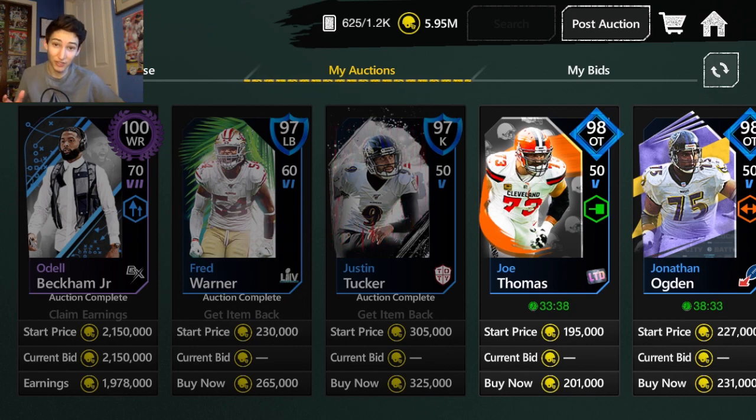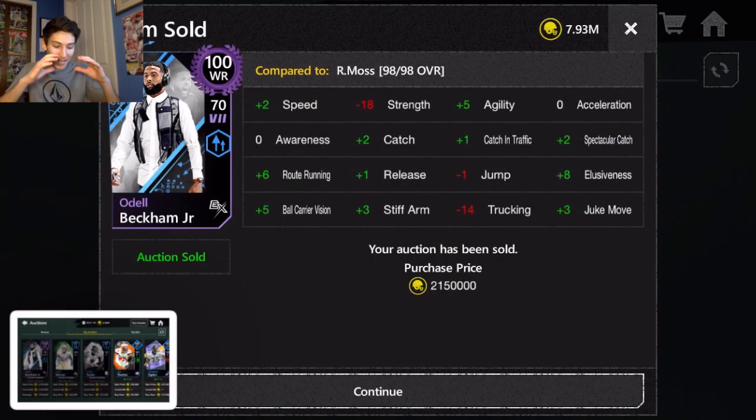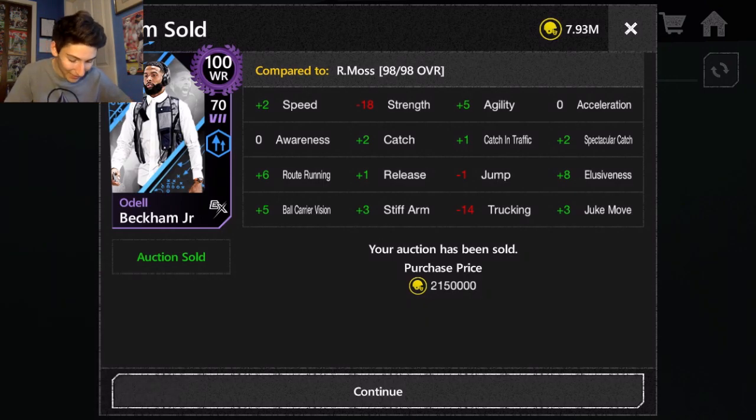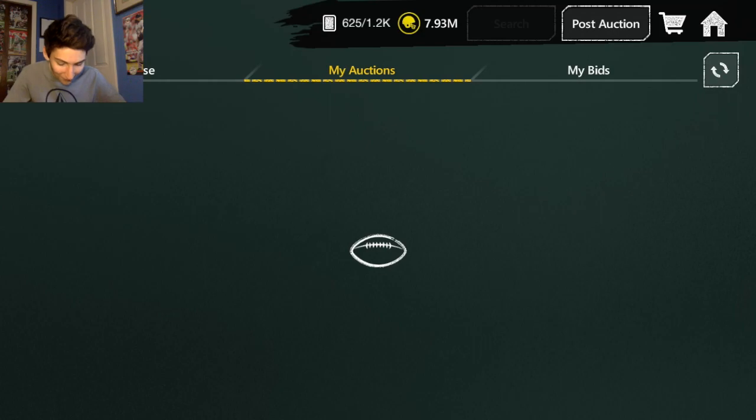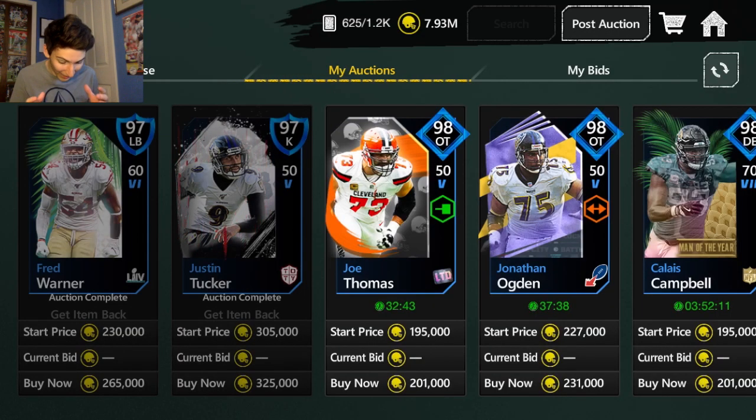My plan right now — the main reason I did this is I said I can get a receiver who's just as good for less coins. Off of this Odell I've made 512,000 coins. I'm now planning to either get a grandmaster receiver or get the evo Randy Moss — I currently have his 98 that I sniped for 52,000 coins. I can evo him or just sell that and buy his Onyx card. We're claiming the earnings — we're almost at 8 million coins, literally 70k away. Oh my god, I cannot believe it!